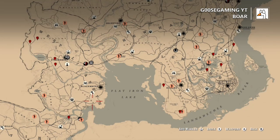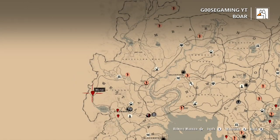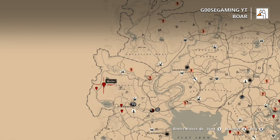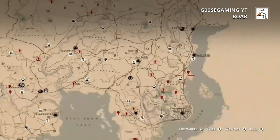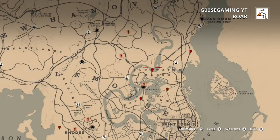Wild boar appear almost everywhere on the map except for New Austin. Some of the spots I like to go to are the Strawberry area — specifically over here in Big Valley, there are tons of wild boar that spawn over there. As we move over to the eastern side of the map, this area near Blue Water Marsh and the Bayou, there's plenty of wild boar that spawn there as well.